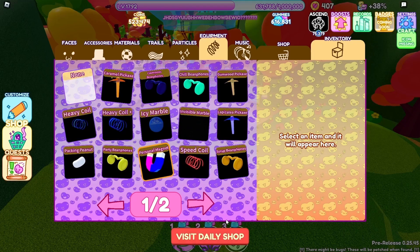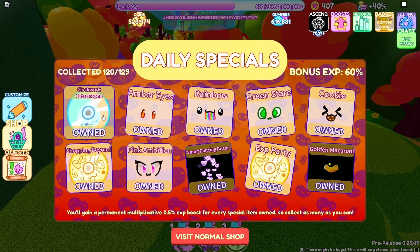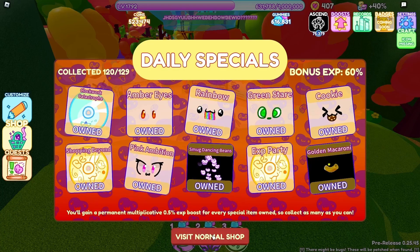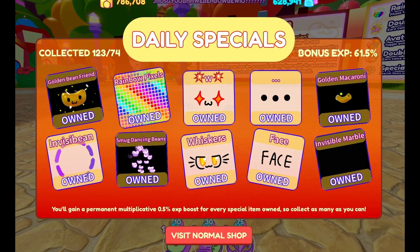At the bottom of this menu is the button for the Daily Shop. This area has a rotating stock that refreshes once a day. There will be ten items available to purchase for gummies, each granting a permanent XP boost to the player, so it's definitely worth purchasing.